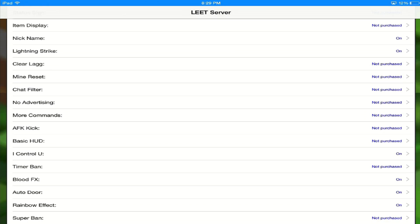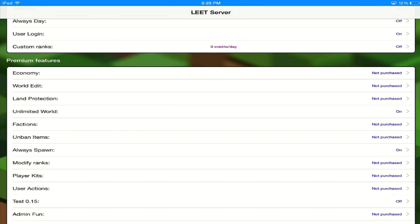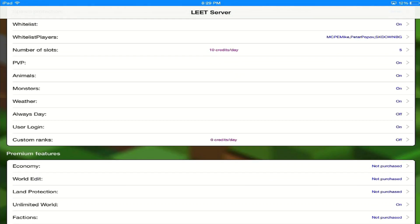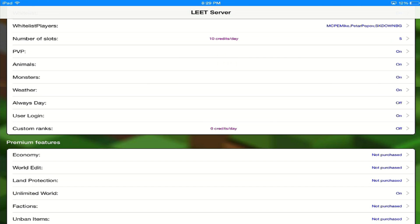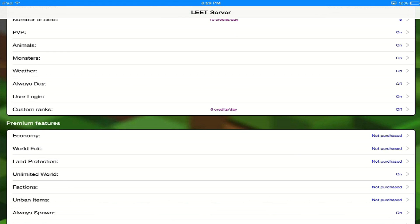Leet also offers really cool features such as notifications whenever a player comes online. They also have 128 gigabytes of memory, which can allow for up to a hundred people to be on your server at any one time. If you have any questions about this, ask me in the comments, or alternatively you can actually ask the Leet staff themselves.